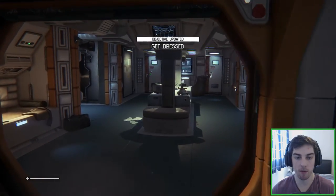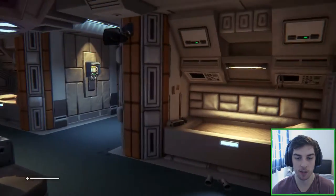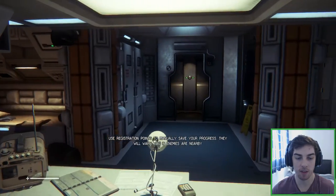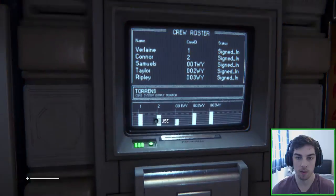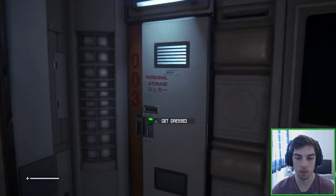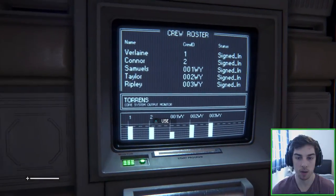Of course there's also a vignette effect, as you guys can probably see — it looks like an old-ish film recording. That's an effect you can turn on in the game, it's actually turned up to max at the moment. If it's a bit much I'll turn it down. So this is where we get dressed. Oh no — what was that? That was just a TV. That's just a roster of who's where and who's signed in.